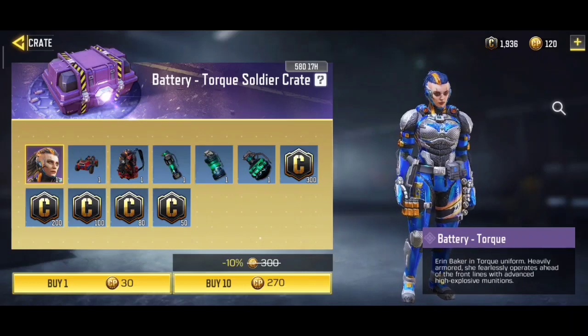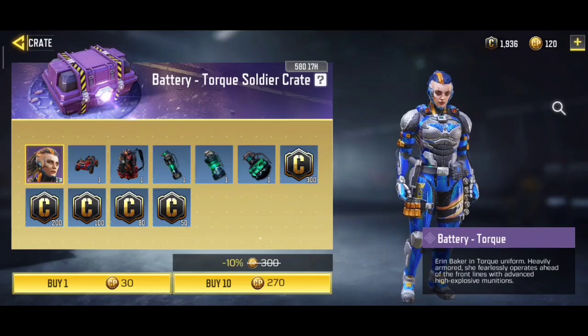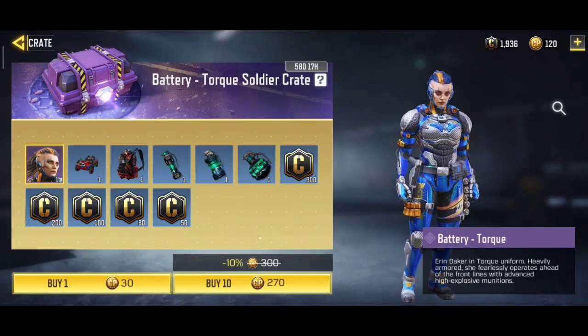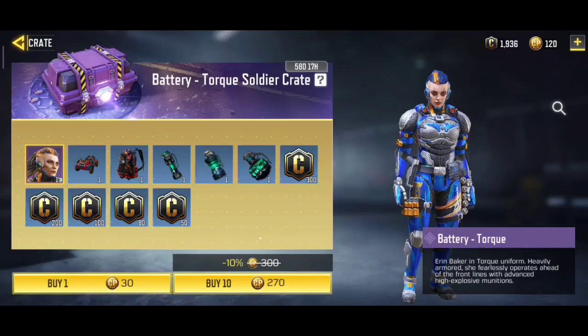If you have CP and want to spend it on this crate, you should definitely try it. But be careful — what you get depends on your luck. You will not definitely get the Erin Baker skin, so try it based on your own luck.